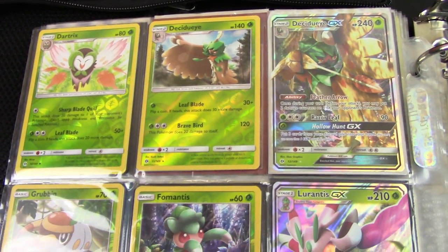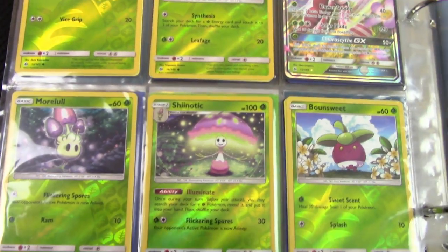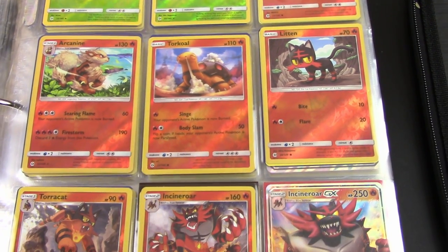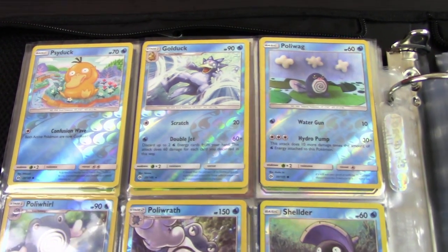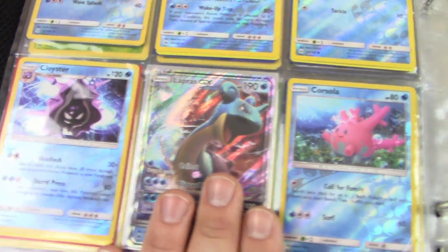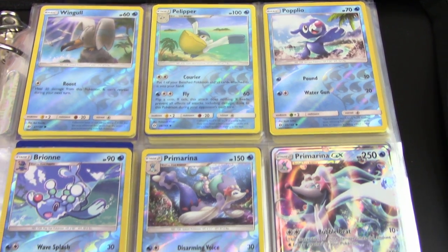There we have our Decidueye GX, we've got our Lurantis GX — sorry about the glare — but we have everything there. Lots of grass Pokémon in this set. Our final two here: Steenee and Tsareena. We've got our Litten, Torracat, and Incineroar line all the way up to Incineroar GX. We've got our Psyduck, Golduck, Poliwag, Poliwhirl, Poliwrath, Shellder, Cloyster, and our Lapras GX.